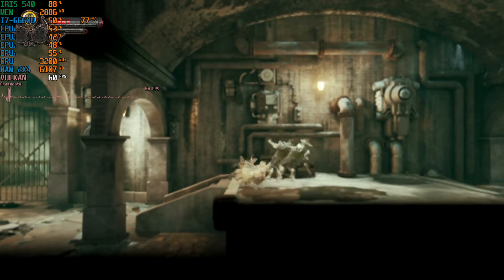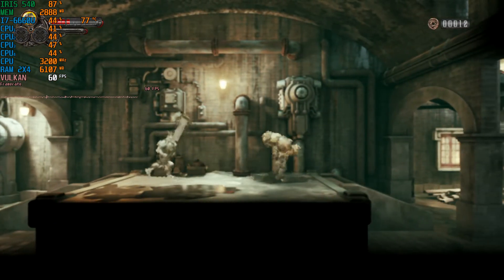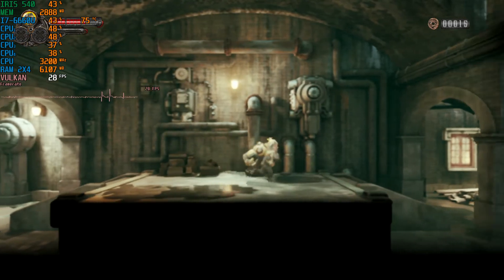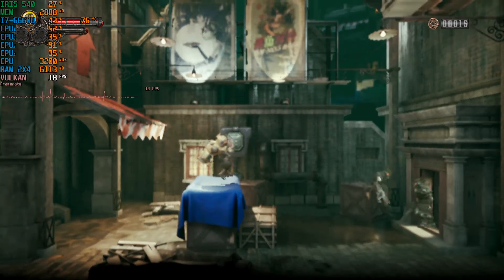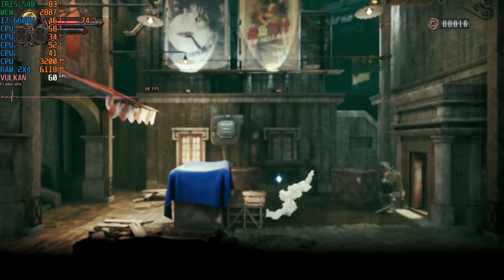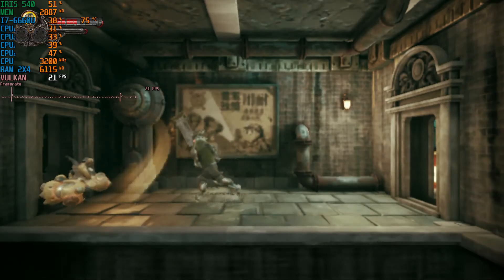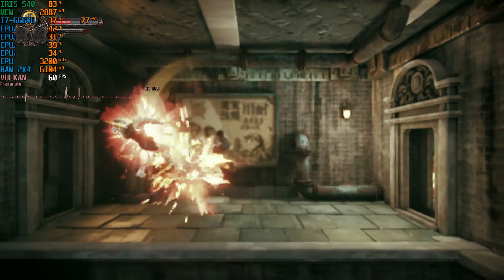Would you guys want to see the difference between Vulkan and DirectX 11 on games that actually work on both? If you do, leave a comment down below and I'll do the video running through DirectX 11 first, then switch to Vulkan — that'd be interesting. I probably wouldn't do that for games I'm struggling to run at 30 FPS. But I hope you guys enjoy. It's not every day I talk on my Iris 540 — I don't really talk on this laptop because it only has two slots. I'll see you guys next time. Enjoy the gameplay.